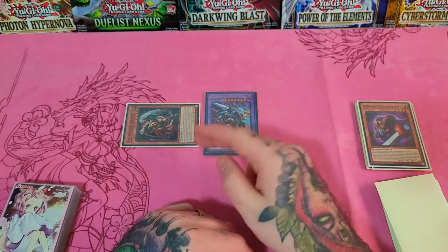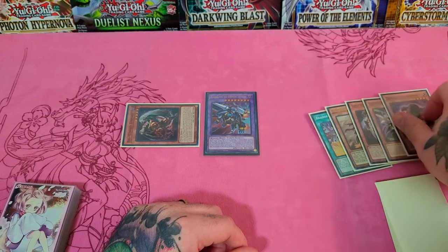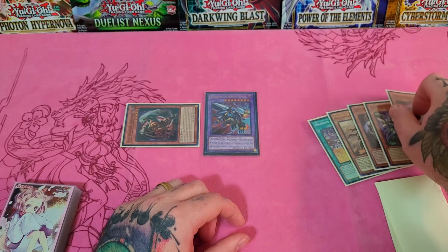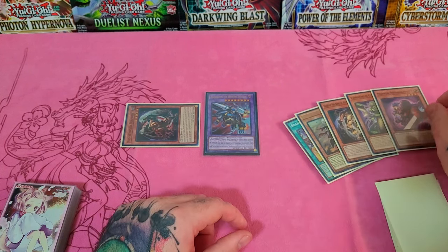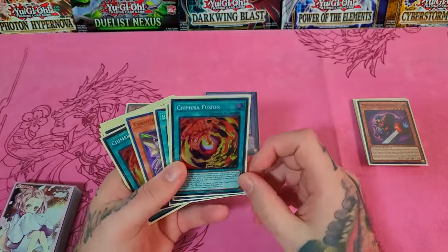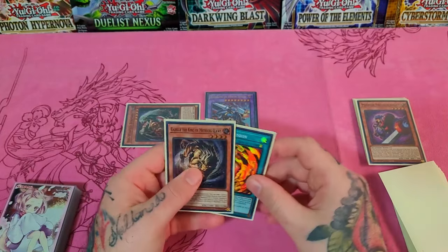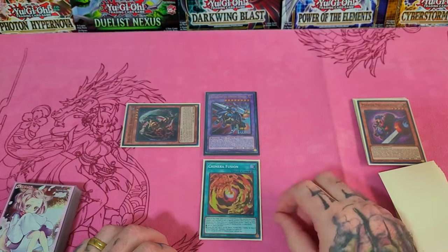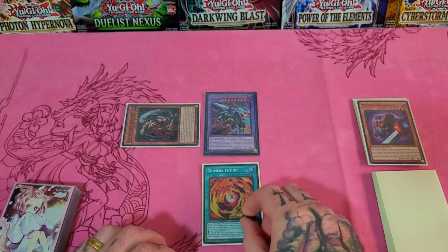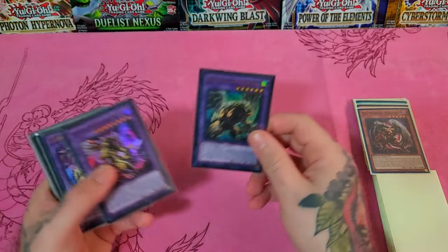We're going to activate Big Wing Berfomet's effect — this is most likely where you'll get hand trapped — but at least we are not completely dead in the water. We do have stuff on field. Let's say they don't hand trap or you have a Crossout. What Big Wing Berfomet does is add a Chimera Fusion and a level four beast. We're going to grab both, then immediately activate Chimera Fusion. Chimera Fusion is a quick play and it recycles itself. We're going to use Gazelle and Big Wing Berfomet to fuse into Chimera the King.